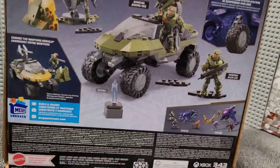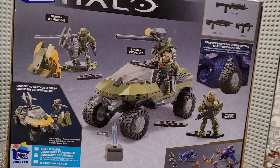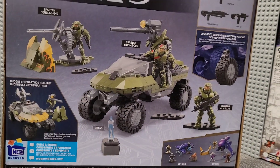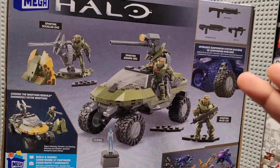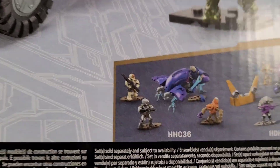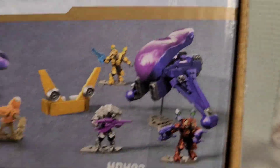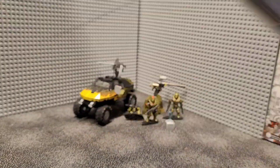Turning around the box, you'll see all the characters being lifted out — Jerome, Spartan Douglas, Spartan Alice, and the AI Serena. You can switch it between the Gauss Hog or the normal Warthog with the fire detailing. You'll see the three weapons: a shotgun, an assault rifle, and two SMGs, plus the suspension system. The sets being promoted at the bottom are the Ghost of Requiem — which I've done a review on — and the Arbiter's Quest, which I unfortunately haven't been able to find yet.